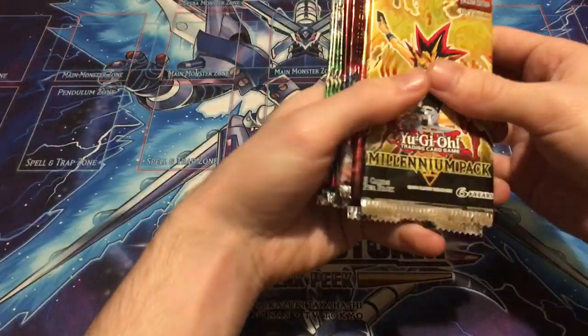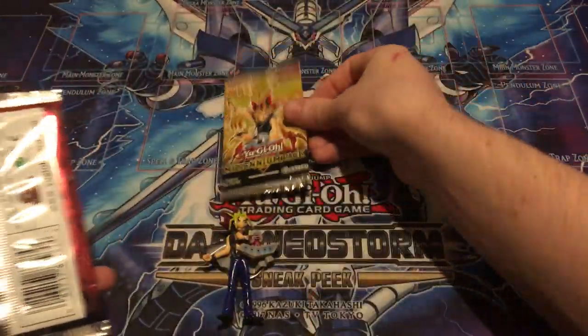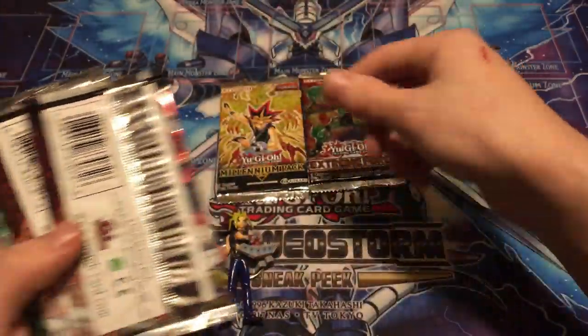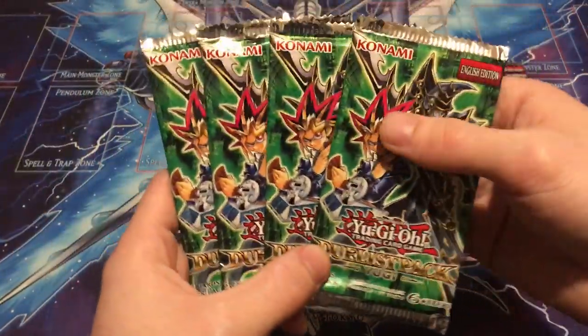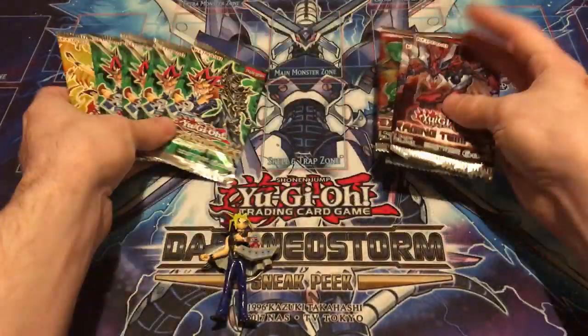Here is our stack of packs. We have Millennium Pack, then Extreme Force first edition, then two Raging Tempest first edition. And it looks like we got four of the Duelist Pack Yugis. So we didn't get the Duelist Pack Kaiba, but that is alright.